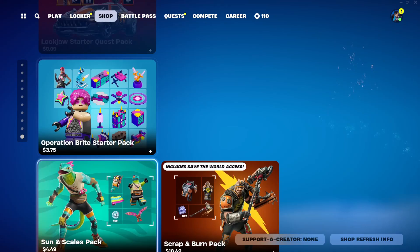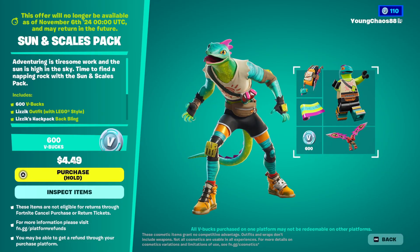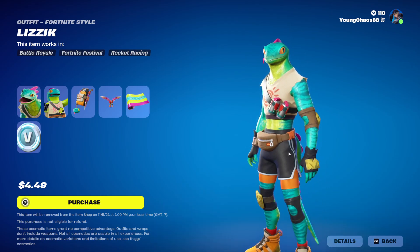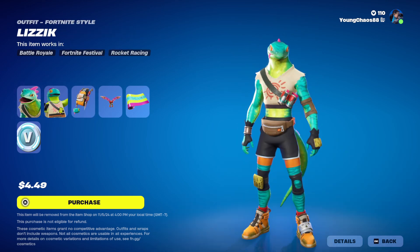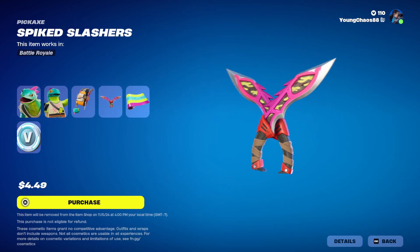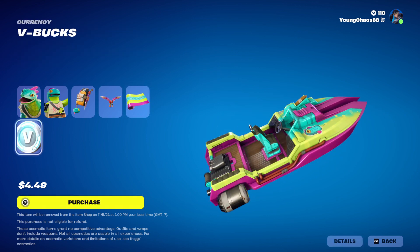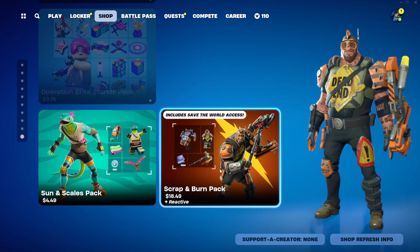Going down here, we do have a new starter pack of the season. This is the Suns and Scales pack, $4.49 USD — and of course it will be different depending on where you're from. It does come with a total of six items. We have Lizzyk with the backing Lizzyk's Hack Pack. This skin is included with the bundle and it does include that Lego variant, which doesn't look half bad. We also have this bike that slashes hard, included with all this, and the Lizzyk Black wrapping. And of course, with all the starter packs, it does come with 600 V-Bucks. It's a nice little pack.